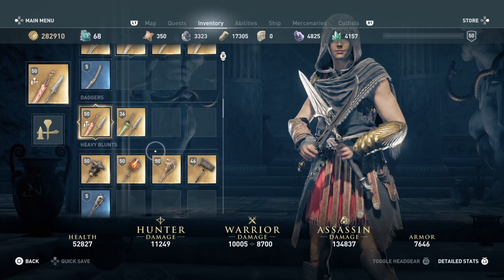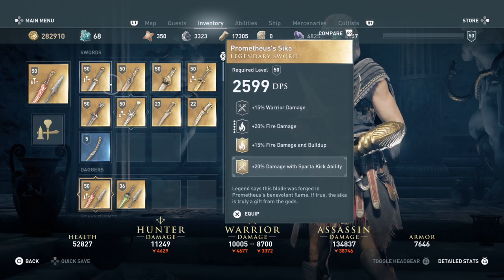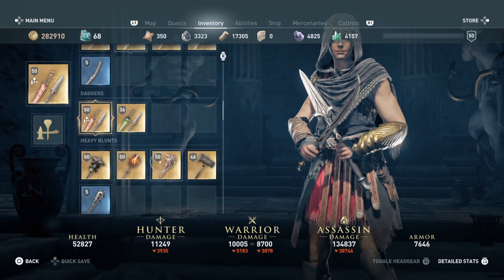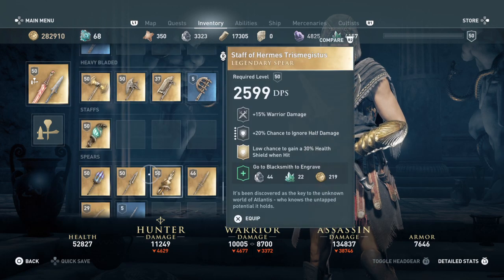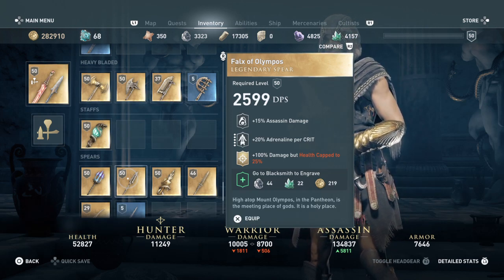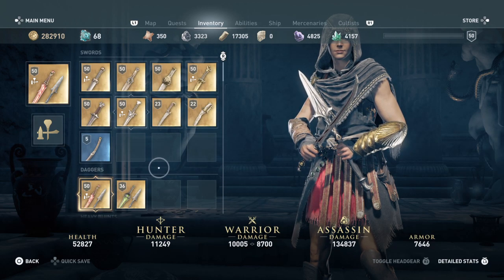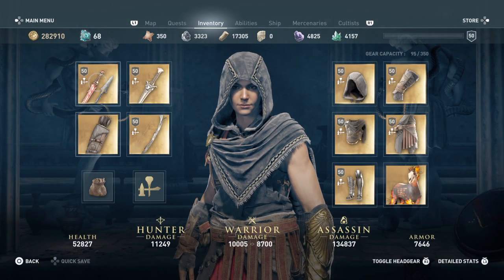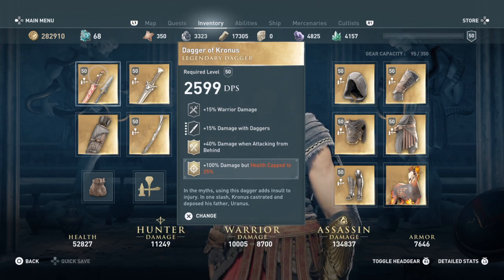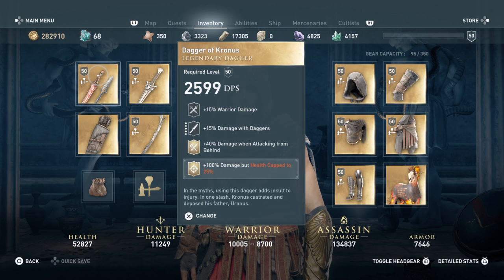I also added the engraving that gives 100% damage but caps your health at 25%. I got that from a sword found in the Forks of Olympos area — I did a video showing how I got it and I'll link it in the description. It's roughly a level 42 item, but I put it on specifically for that damage boost since we want to sneak in, deal massive damage, and get out fast.